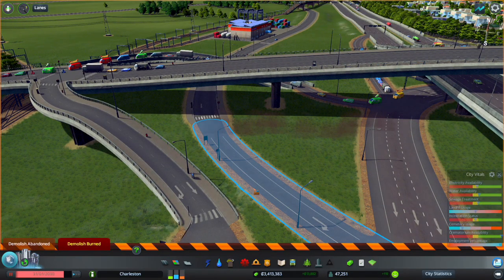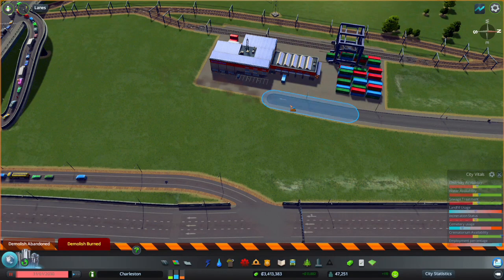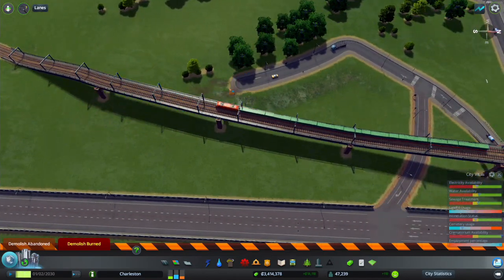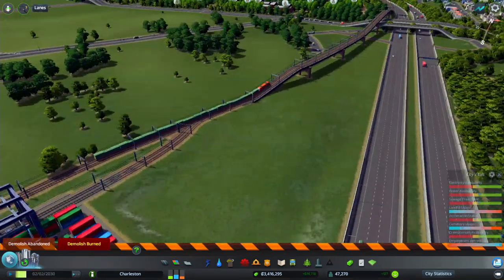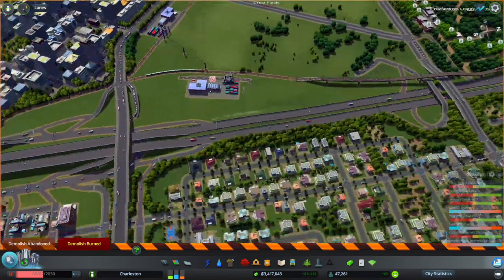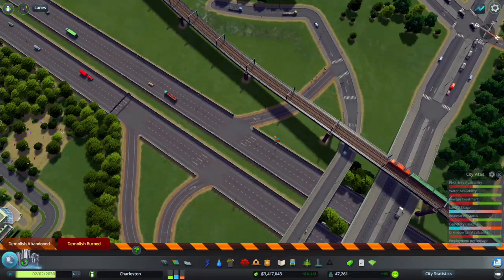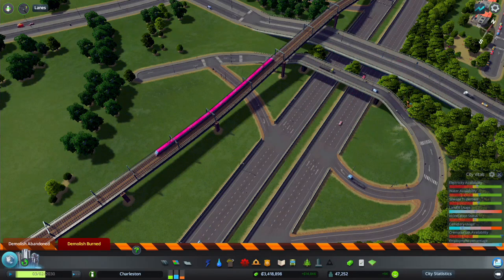I'm going to get rid of this — no longer going to have the rail station there. I can also move the rail line because I no longer actually need it to go this way. I'll turn that off, and even better would be to just disconnect it completely. I'm probably also going to get rid of this interchange as well and set something up differently.